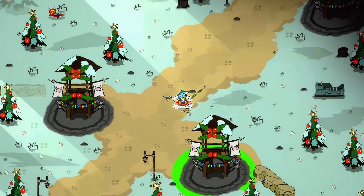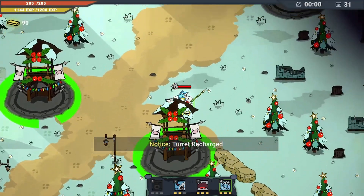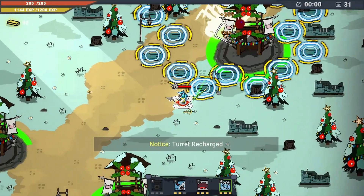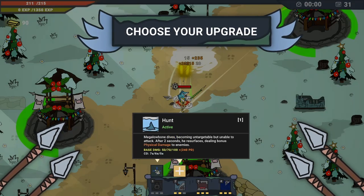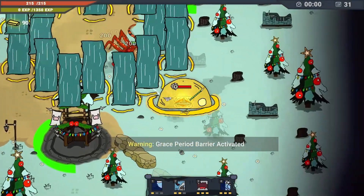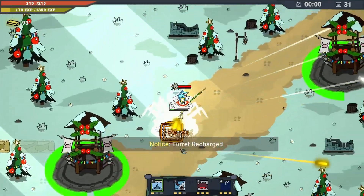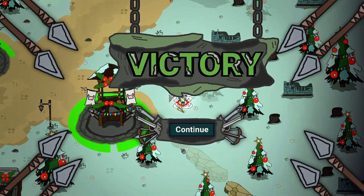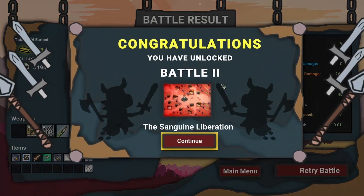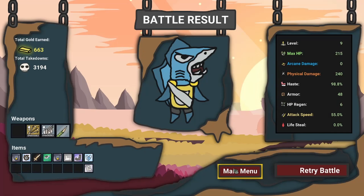We have done it — special round! Warning: boss! What the heck, is that a crab? Get tsunamied — still on cooldown, nevermind — get tsunamied! Ouch. We have done it, we have won this battle! We are awesome! Congratulations, you've unlocked battle number two: The Sanguine Liberation. Send me back to the main menu — let's do the second battle now.